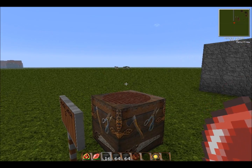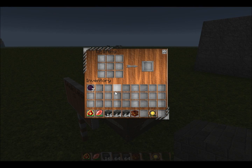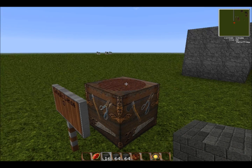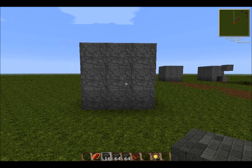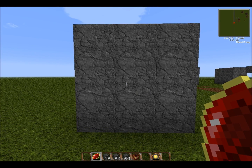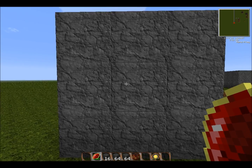And now, the best mining tool in Equivalent Exchange by far, at least in my personal opinion, is the Catalytic Lens. What you need is an Eye of Dark Matter, a Destruction Catalyst, and a Hyperkinetic Lens — it gives you the Catalytic Lens. Think of this as a Destruction Catalyst on insane amounts of crack. It has seven charge levels.